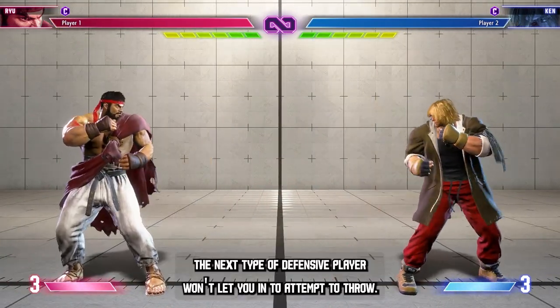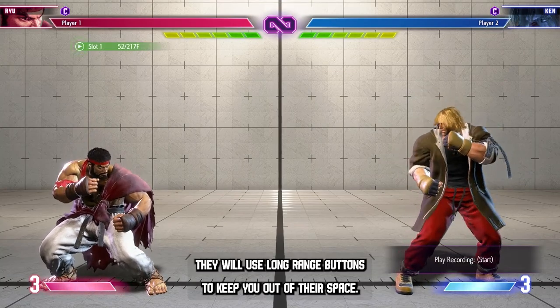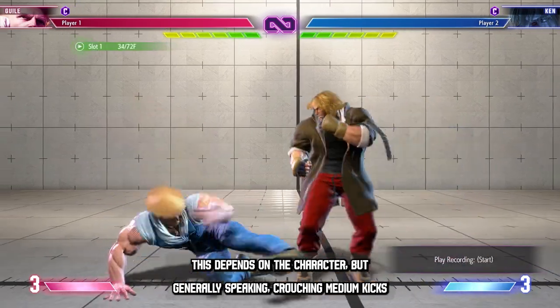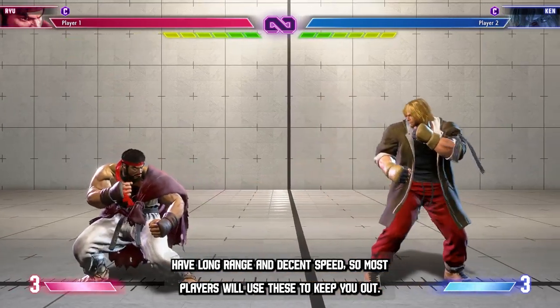The next type of defensive player won't let you in to attempt a throw. They will use long range buttons to keep you out of their space. This depends on the character, but generally speaking, crouching medium kicks have long range and decent speed, so most players will use these to keep you out.